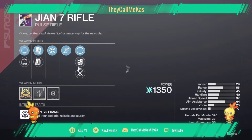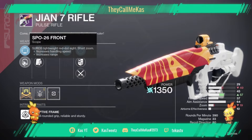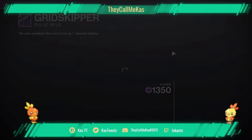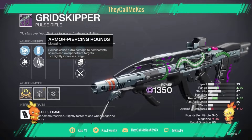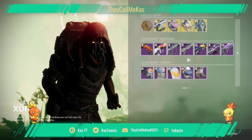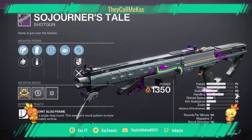Yeah, you get to pick your perks because of the crucible rank-up system. John 7 — 390s are buffed and you could change the scope on this, so that is pretty cool. People might take a look at that. Got Grid Skipper — if it has good stats, which it looks like, you could get a little bit more reload and range. That's about it. Grid Skipper is always going to be good because it's a rapid-fire pulse and got a god roll.